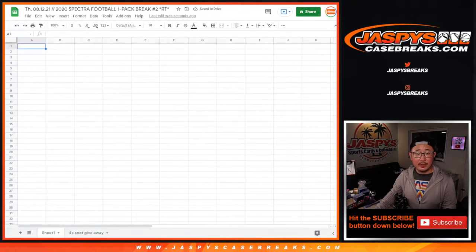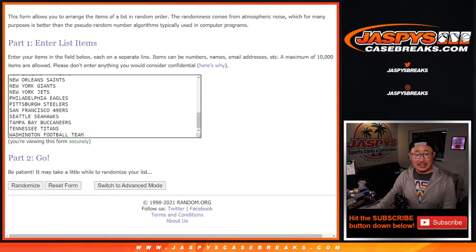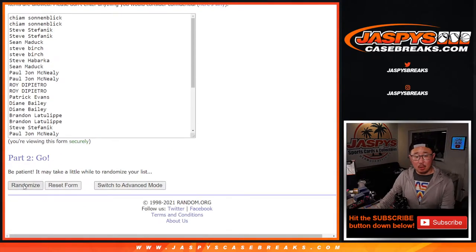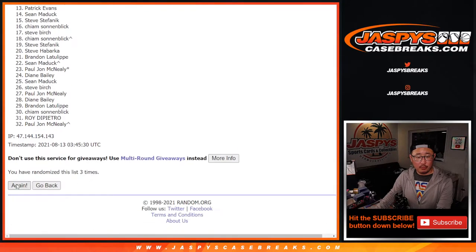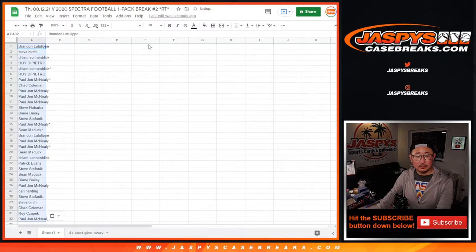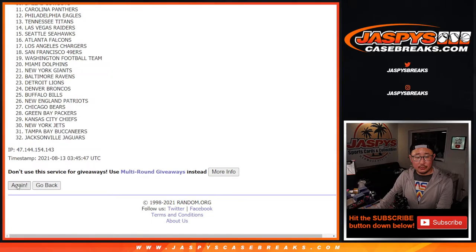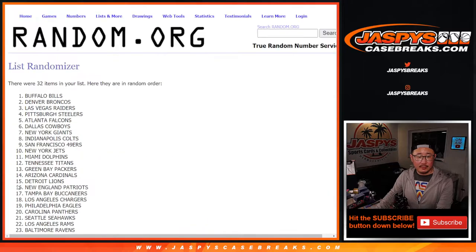Now let's grab all those names and randomize. Let's put everyone into a new list — there's all the names. Randomize names and teams together. That's the second dice roll, one and a five, six times — rolled six times total.